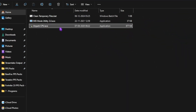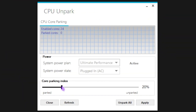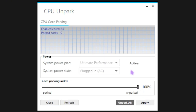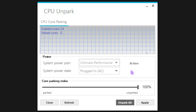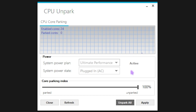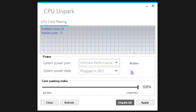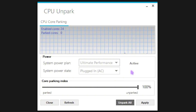Last is Unpark CPU, a very useful application. Simply double-click to open it, then slide the core parking index all the way up to 100% and click Apply. This will disable core parking on your PC — a Windows concept where, if your processor is not fully in use, it parks cores to save power. When you're gaming, there's a good chance some cores are parked, causing FPS issues and microstutters. Disabling core parking will help improve your PC's performance drastically.